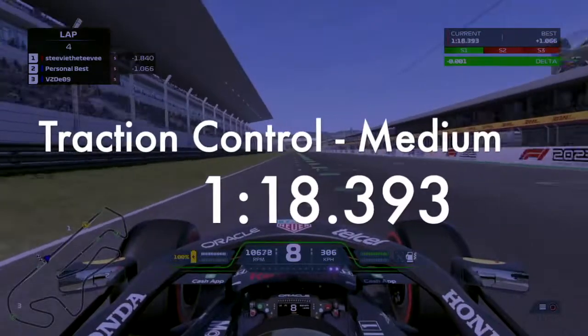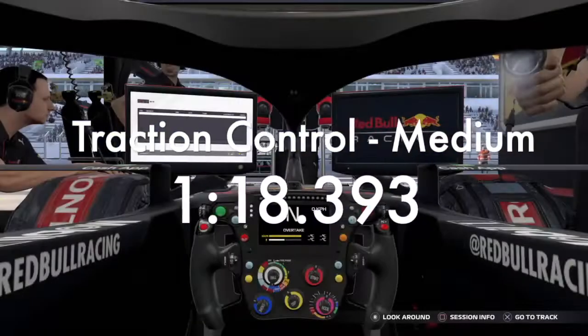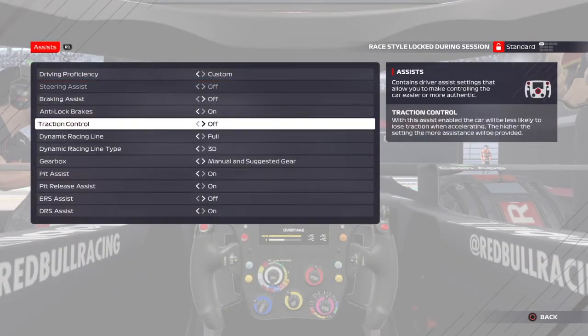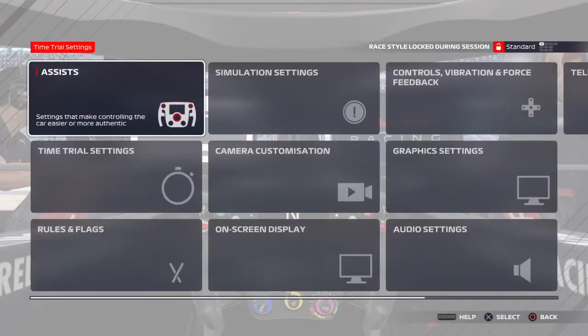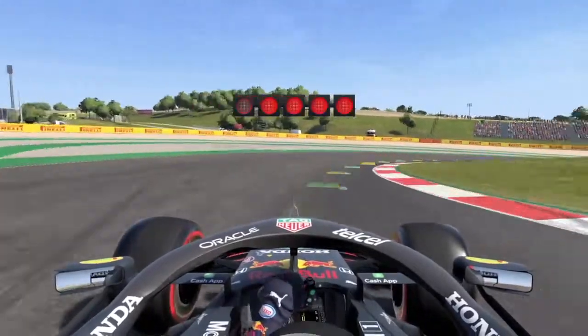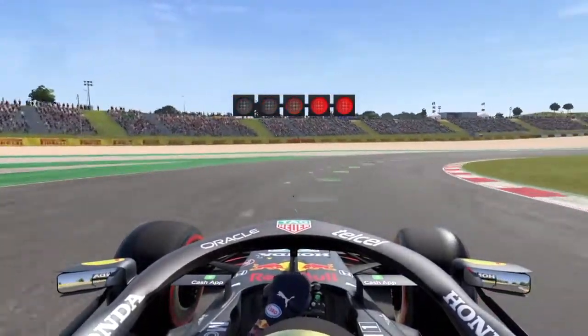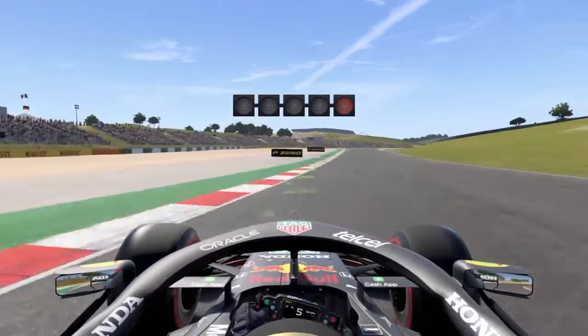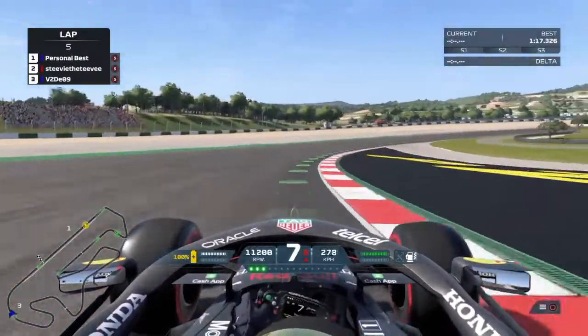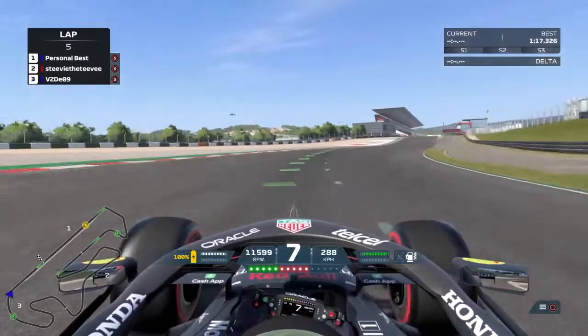So this is my medium traction control lap — 1:18.3. Not my best; I've been a second faster. But you can see already the difference between the two different settings, going from full to medium. Same circuit, driving style is somewhat similar. I could do better perhaps on mediums, but you can see that going from full to medium, just with that one change, I'm saving so much time. Now with it off, let's see how I go.